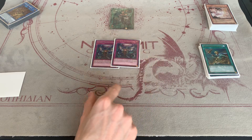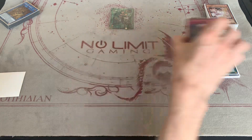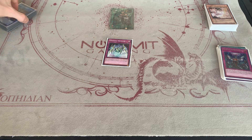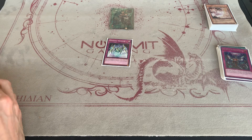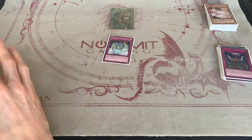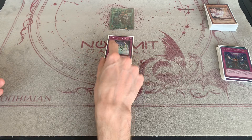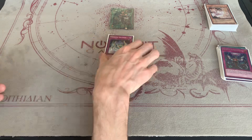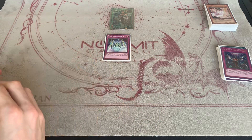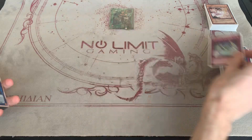One Crusadia Testament — I took this out but want you to know there are times after going through all your Saryujas where you end on an Equimax, and that's another form of negation. You want to be able to search the Testament to search out your Succession, World Legacy Guard Dragon, and Crown, and make your Equimax negation live. If you draw it, you just put it back with Saryuja. One of the most amazing things about this deck is its ability to correct its hand.